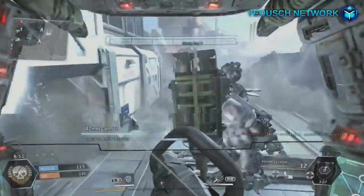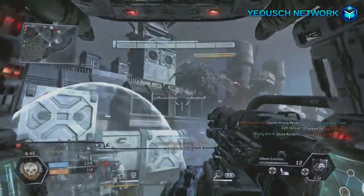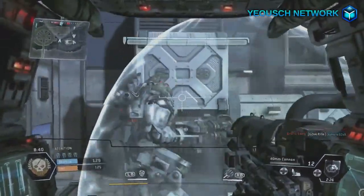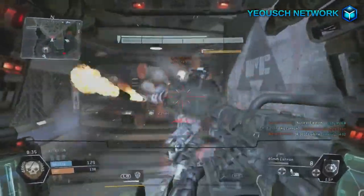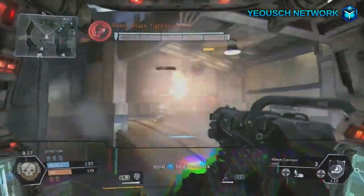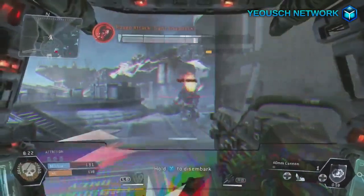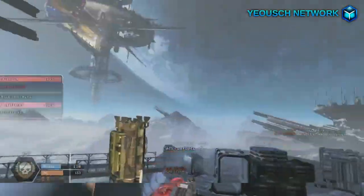As you can see right here I'm getting into a titan, and you'll see they're not that overpowered — they're actually kind of underpowered in my opinion. This first gun you unlock, like I said I just got the game today. The features on the titan: you've got the primary gun which is a rocket, then you have the shield that you can use to gather enemy bullets and shoot them back, and then there's another secondary gun as well.